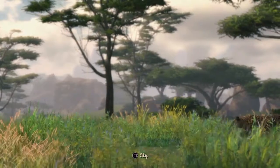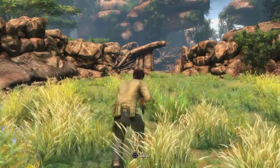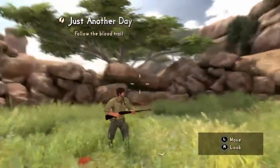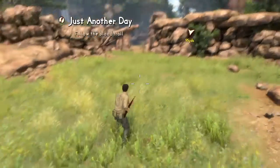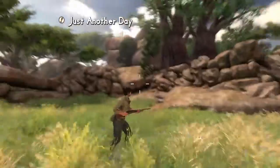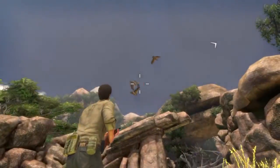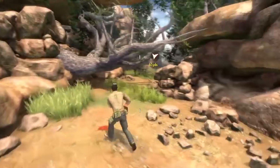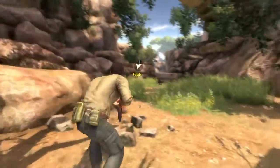Making weird noises and oh, here comes a cheetah or something — a leopard, I have no idea. Anyways, I think this is our character. L stick to move, right stick to look. Follow the blood trail — this looks like one of the blood trails. I actually like the map they have right here, pretty interesting setup. You can see all the birds and everything, and there's a waterfall over there.